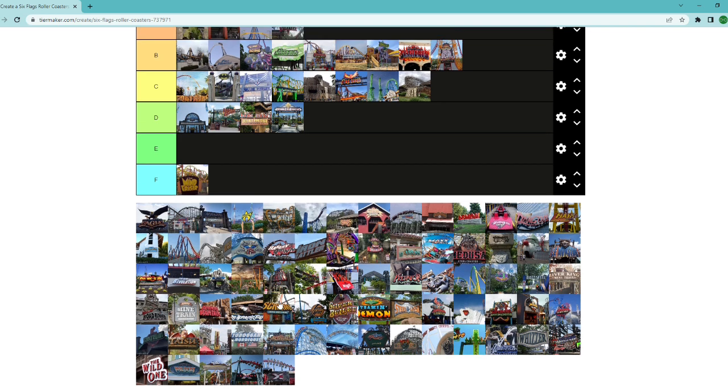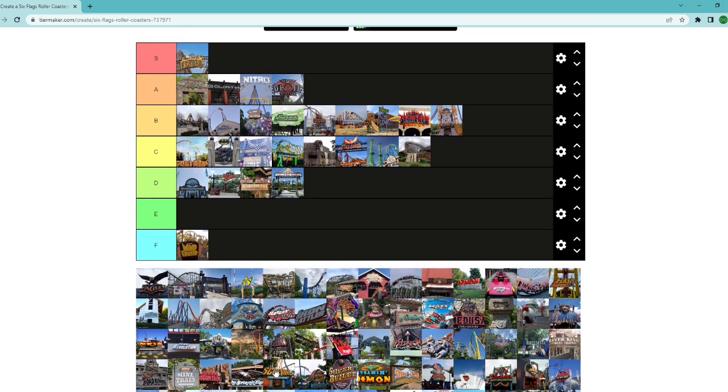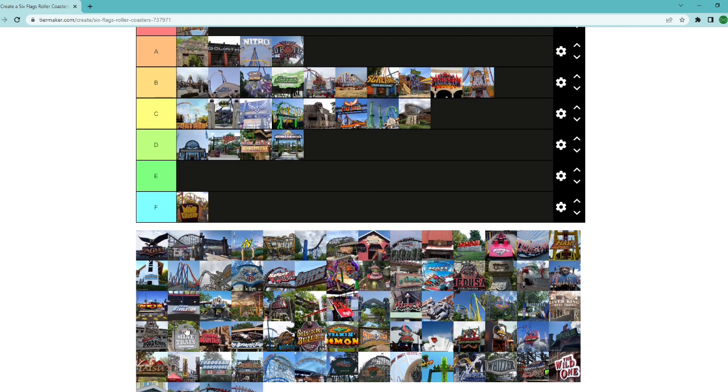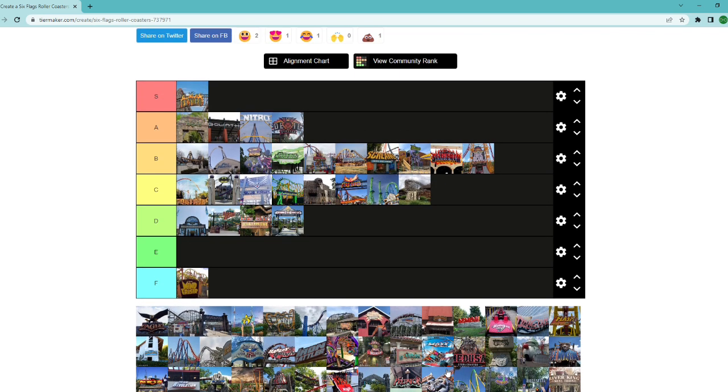We have a bunch of Supermans in a row, but first — Scream at Magic Mountain. Bizarro and Medusa's theming adds so much; I also found it smoother and more in the woods. Scream is in the parking lot — that's enough to knock it down in my opinion. It's the mirror image of Medusa at Great Adventure, but it does every single thing worse. There's not one time I would rather ride Scream over Bizarro or Medusa.